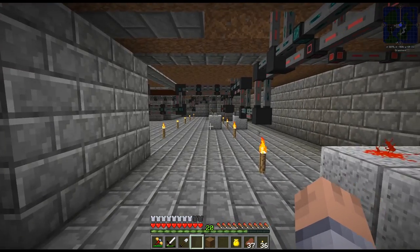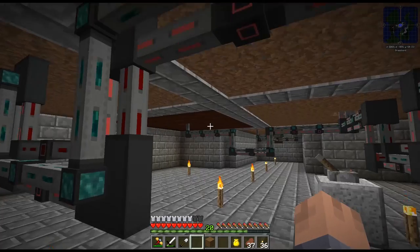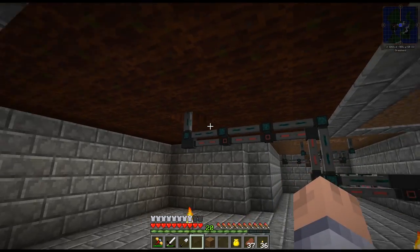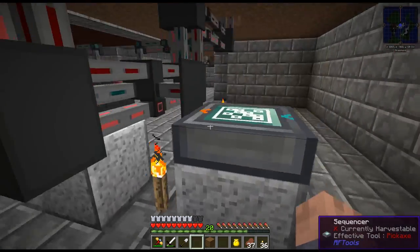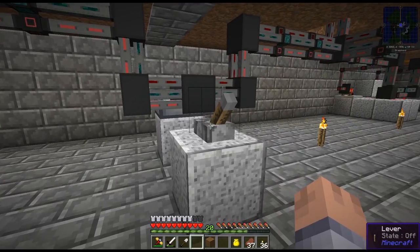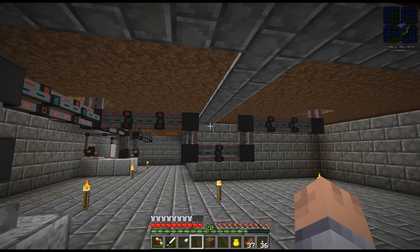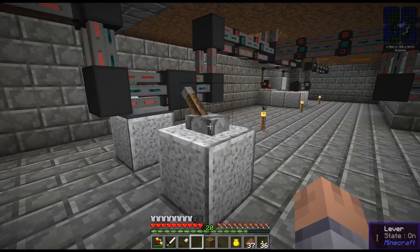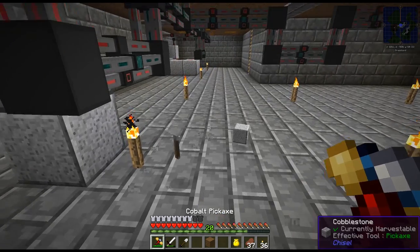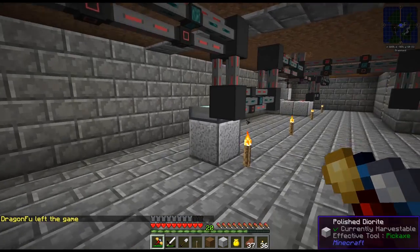Underneath I ran redstone conduit to every one of these farming stations except the canola one, because that one I'll never want to turn off — it's always just gonna give me canola. Over here I have a sequencer, and I also have a lever override: if I flip it on, all farming stations run always. I have a master override for all three farming stations if I want. I'm probably never going to use it so let's just get rid of this — if I need to I'll just go upstairs and flip the redstone lamps.